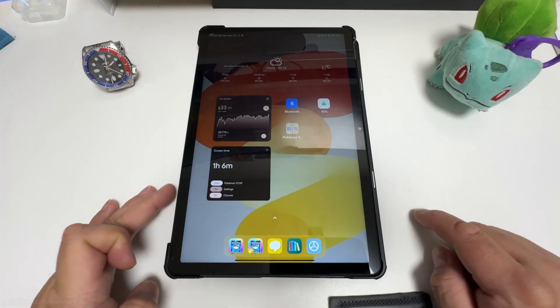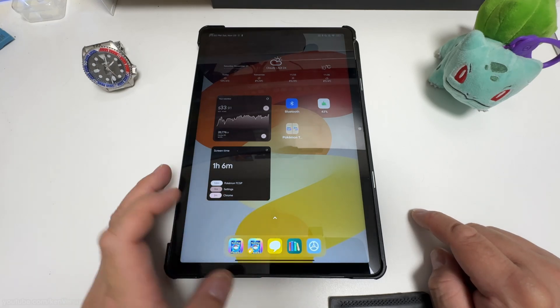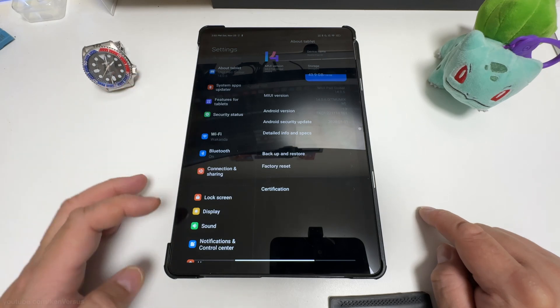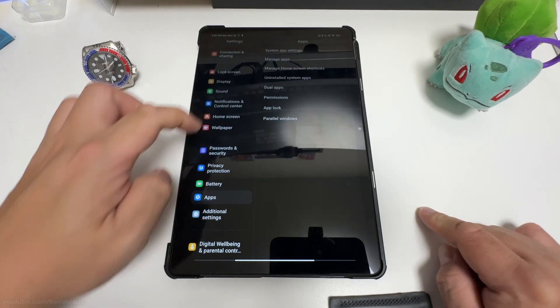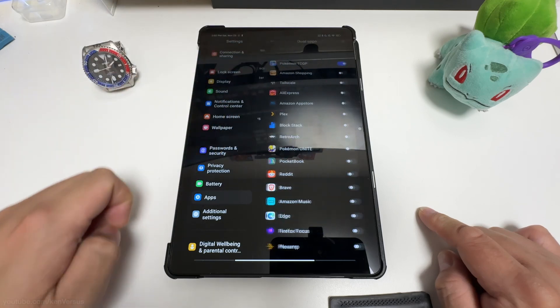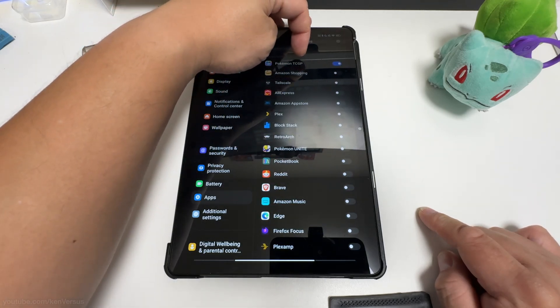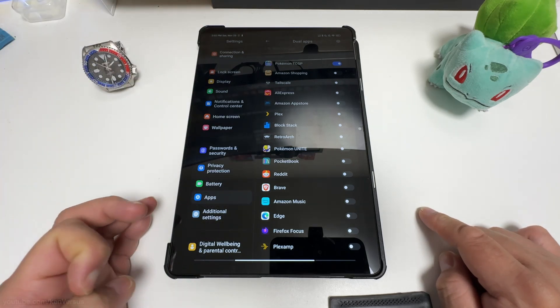To start, we have to turn on dual apps for the TCG Pocket game. Go to settings and then scroll down to apps, then dual apps, and enable it for the TCGP app. What this does is create a second copy of the app and allows you to log in with a different account. I've already done this in this case.